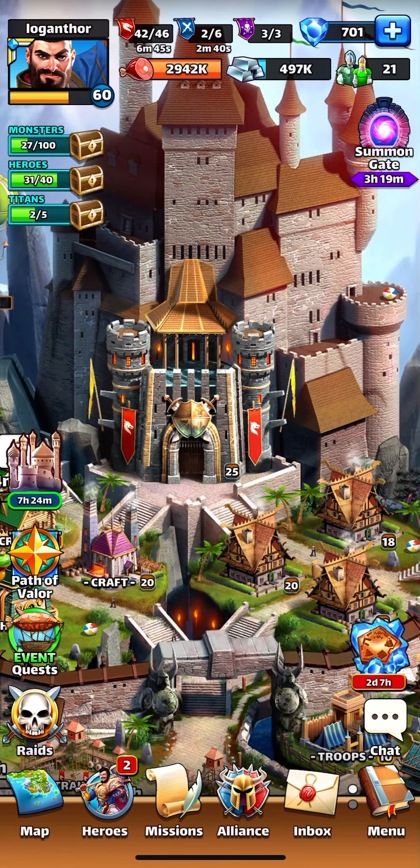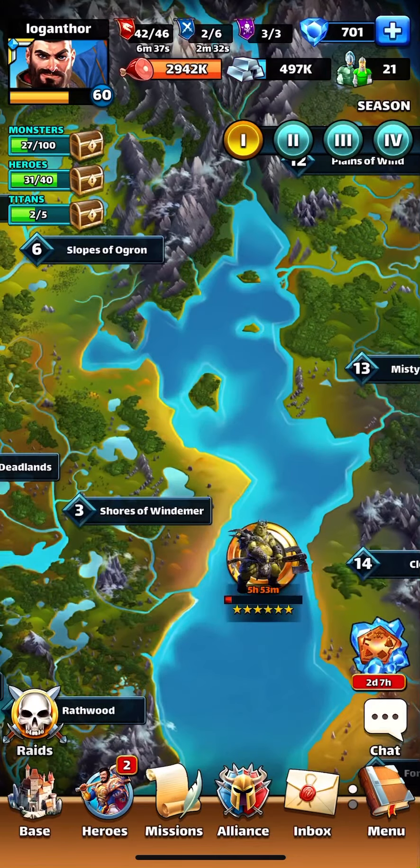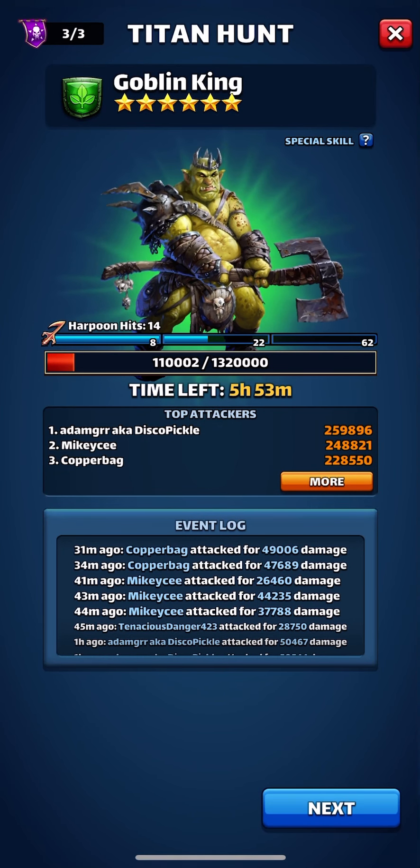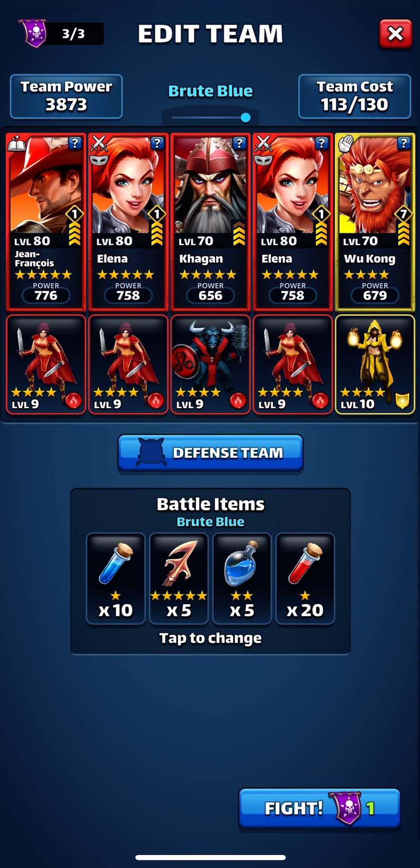Hello everyone and welcome to Ski Ski. We're back to do another round of titan attacks. Let's see where we're at. Looks like the Goblin King has just a little bit left. Let's see if we can get that last 110,000 ourselves — whether we're attacking alone or if somebody else is in there. Looks like we could probably throw enough harpoons at it, so we'll keep that in there. We'll use our red team and let's get going.